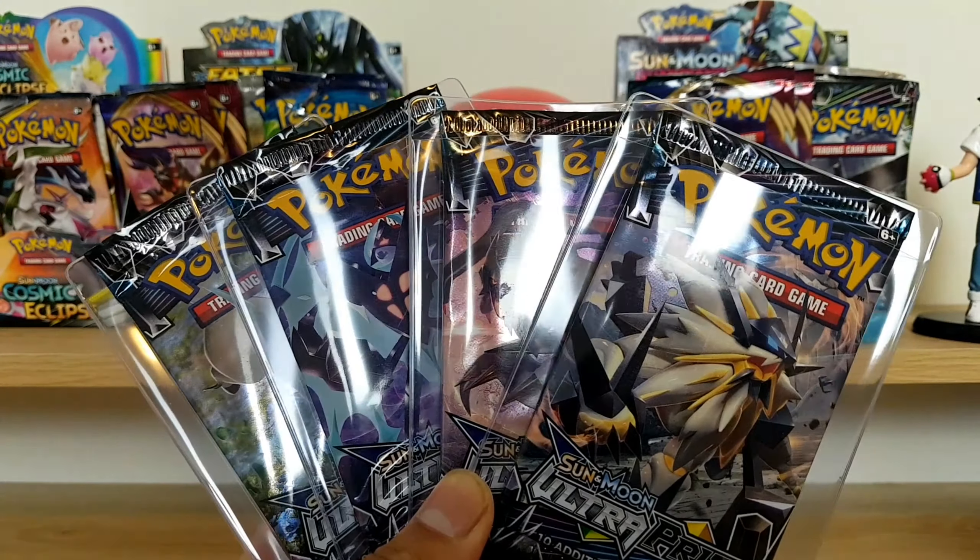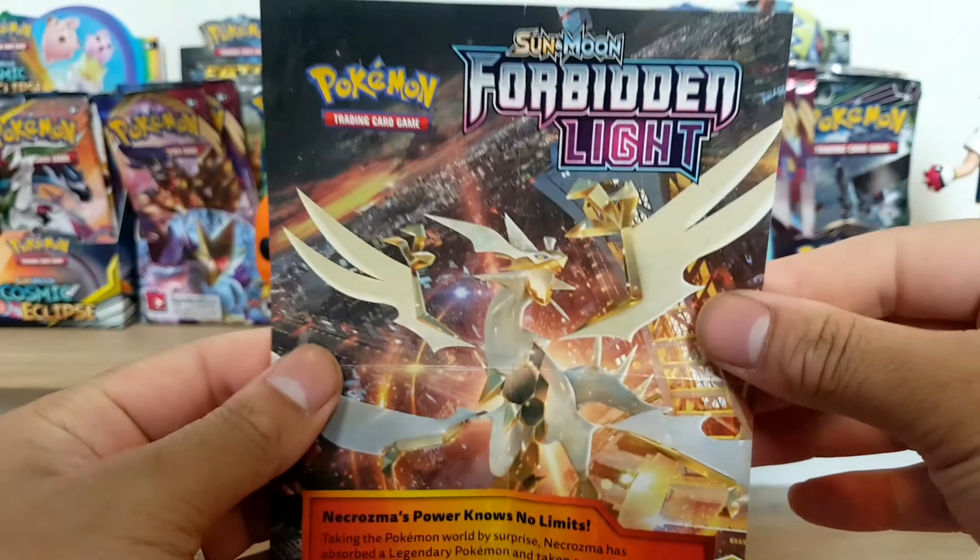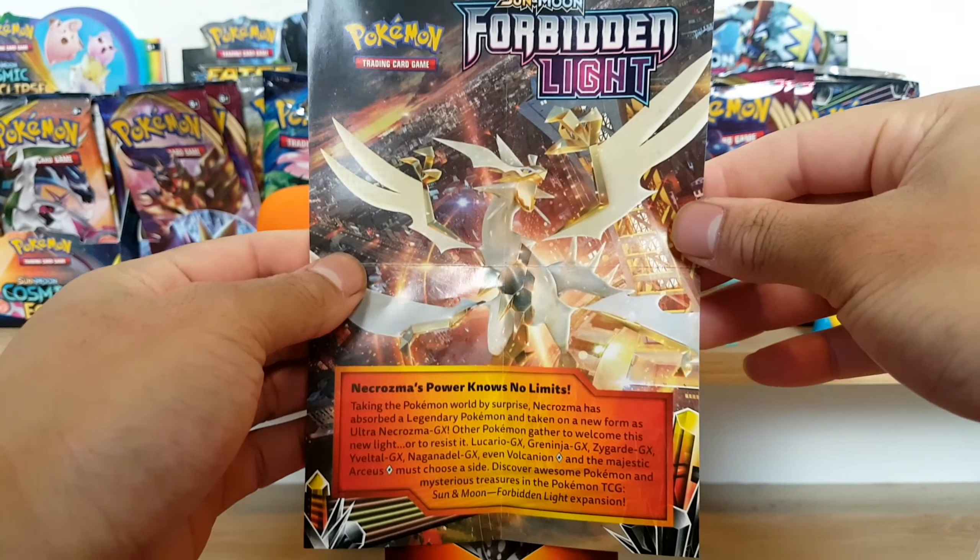Next up we got the Forbidden Light deck box and I am hoping for a full art set out of here. We'll open it up, we'll see everything else that's inside it, and if I don't get the art set I'm gonna have to buy another one. Forbidden Light is also one of the hard art sets to find, especially in Australia. It just wasn't that popular so not many people have it. I asked quite a few connections on Facebook and none of them had any loose packs or a complete set. This is the pre-release deck box and this is what comes with it.